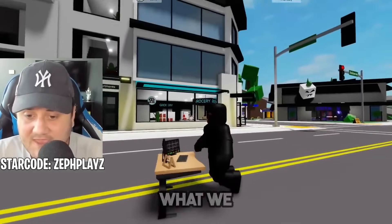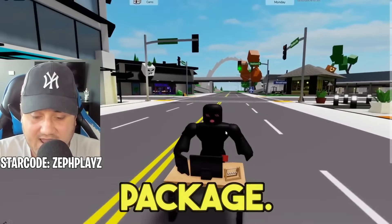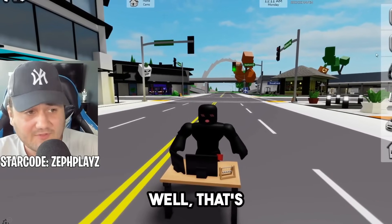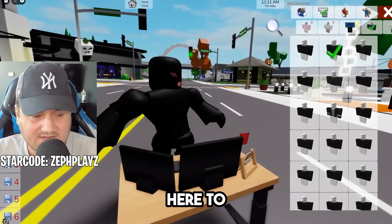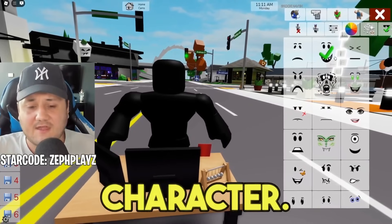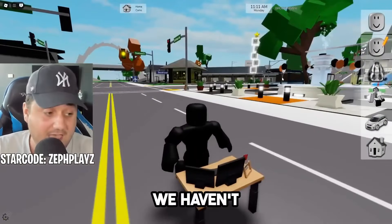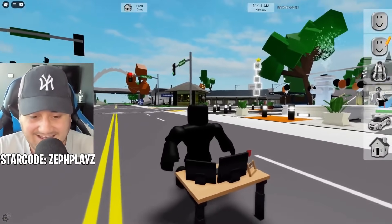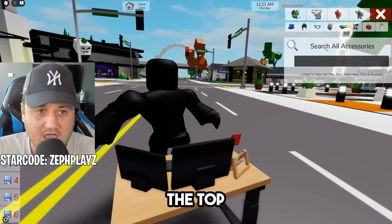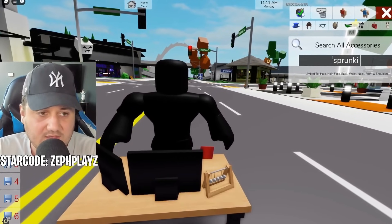So now what we are is we are a desk here with the animation package. You're probably wondering where the heck is Mr. Fun Computer — well, that's about to come. Go over to the little red guy, go to faces and put on any face, take it off the character. Now we just have a blank character. We haven't unlocked him yet — and we have a desk. Go to the top left on the accessories and type in Sprunky Computer.